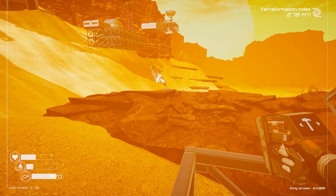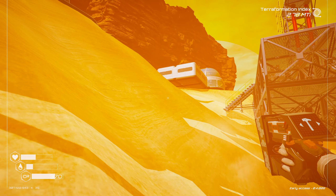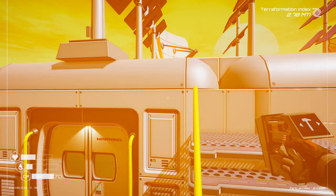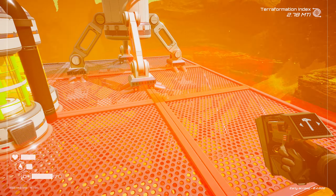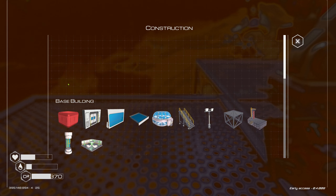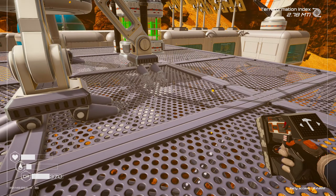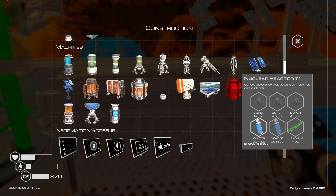Oh wow, low power - that was unexpected. I thought we had so much power we were never going to run out. I guess we've built quite a few bits. I reckon I can squeeze one in there. What do we need for this? Uranium rod, water, and three super alloys.